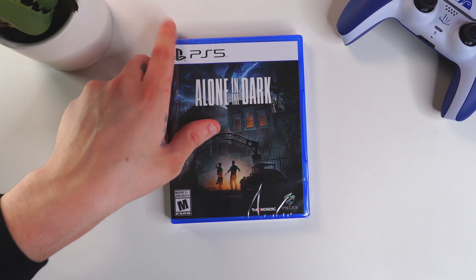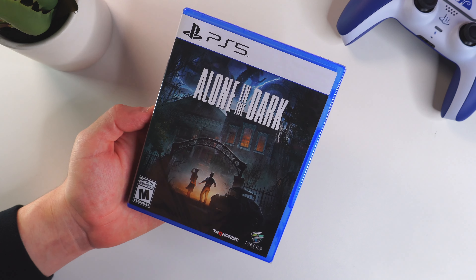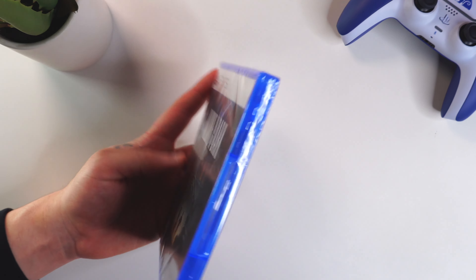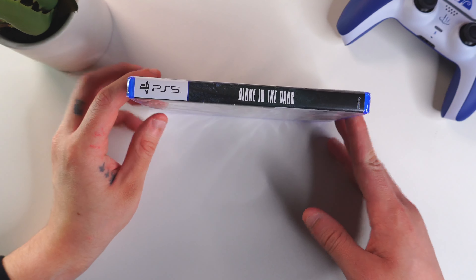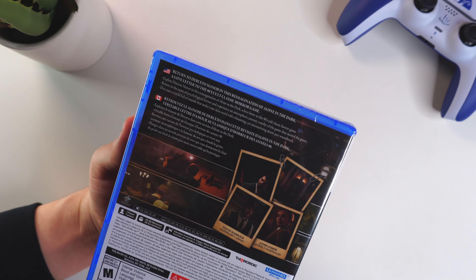It is available on PS5, Xbox, and Steam, so that's really cool. We have this nice artwork right here — both our characters looking straight into the spooky mansion that we are going to be diving into in the main game. Pretty cool. We have the spine of the game right here: Alone in the Dark.